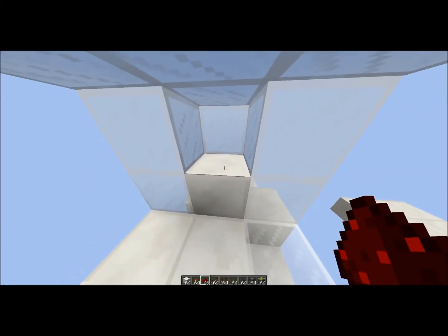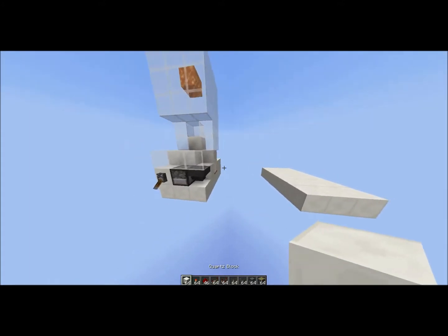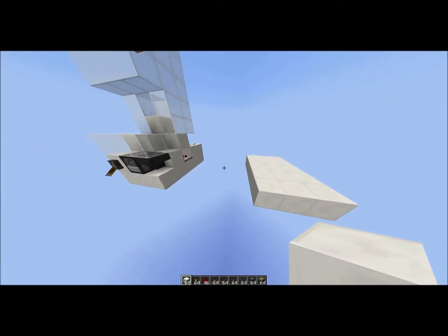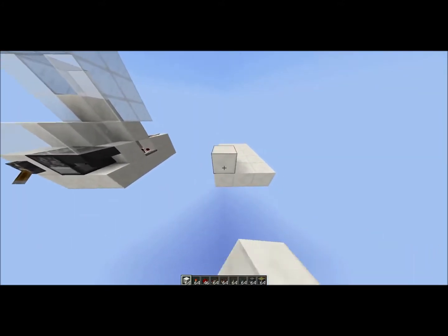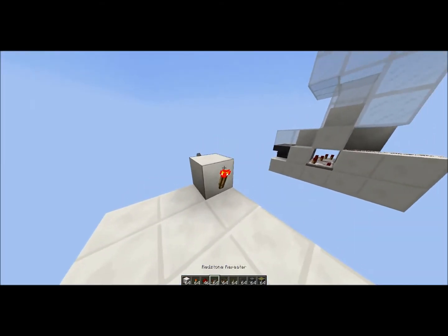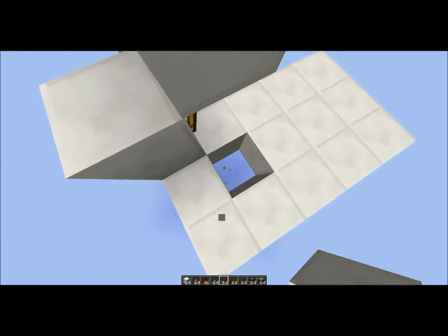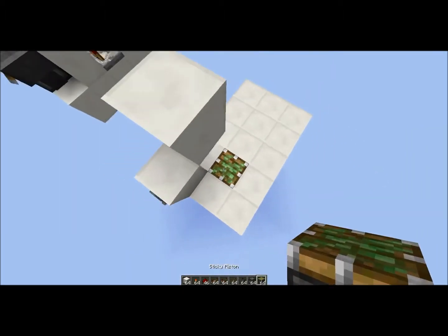This is a single piston extender. I'll tell you how it works in a sec, but first I've got to make it because it's a tutorial — I've got to show you how to make it. So you chuck your lever there, a torch, and a block. Pull the lever and you put two sticky pistons, one there and one there, and a block on top.